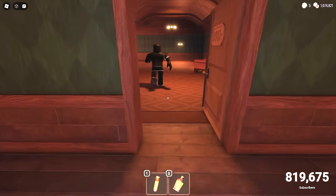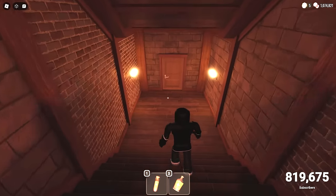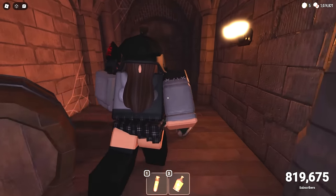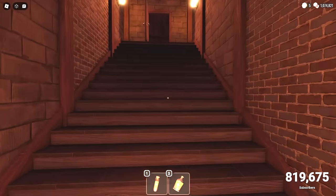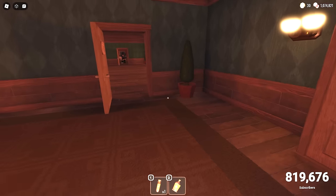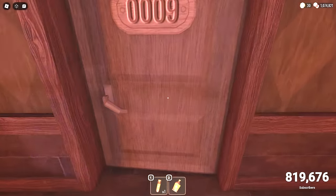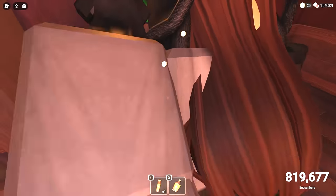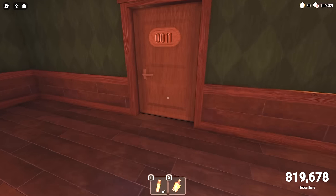I need to get enough coins so I can afford a crucifix. They did make some changes to regular DOORS as well. I believe they buffed Figure because he acts a little different — he's more aggressive. I died to him twice when I was completely quiet. I think they increased his radius. They also added clocks to the rooms because of Dread. Dread is a new entity — it attacks players once an hour has passed in-game and door 13 has been opened but door 14 has not. It's like a secret thing you can unlock. You get instant death unless you crucifix him.